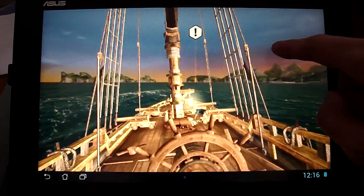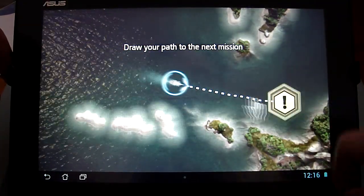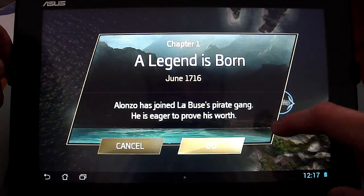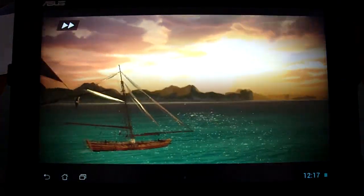You can pinch in to zoom in, and you can control your ship with this. So you got your tactical view. You can move your ship to the mission objective, and we got Chapter 1, A Legend is Born. Graphics look very nice — pro shiny water.